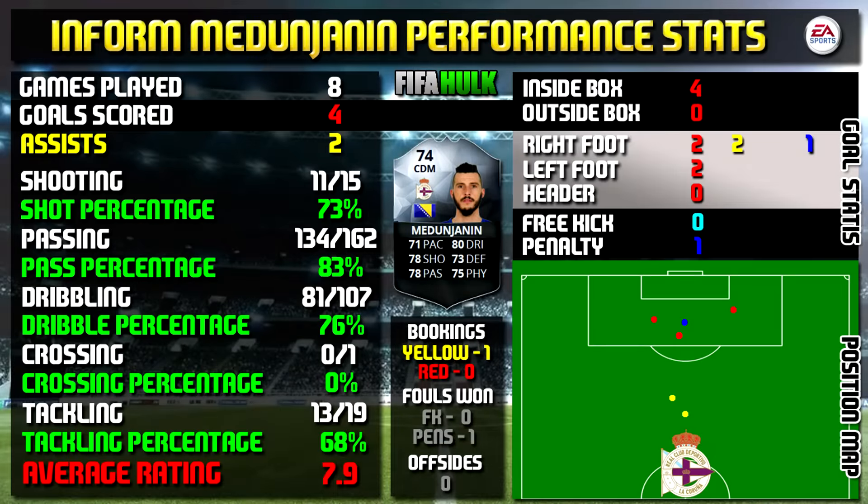Let's look at Inform Medunjanin's performance stats. In eight games he managed to bag four goals and grab two assists. All the stat information is on the left, goal information on the right, and the position map shows where his goals were scored and assists were created from.